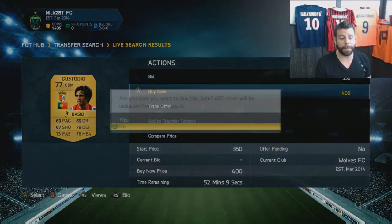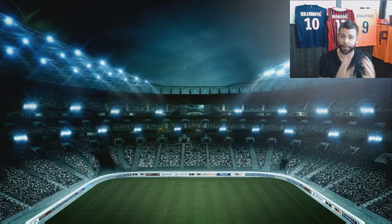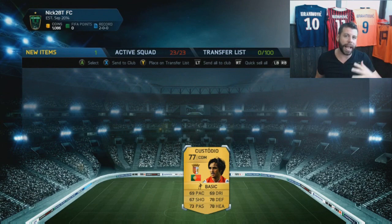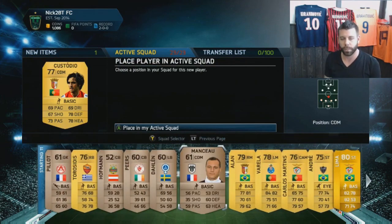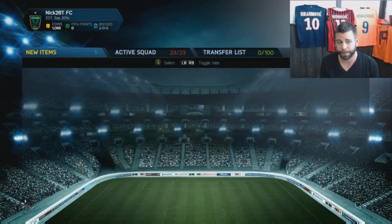Right off the bat, I'm going to buy Custodio. He's not the greatest player, but he's only 400 coins and he's fresh — so I can use him for seven games, then discard him and buy someone else for 400 coins. That's the theory. I wouldn't normally use this card in a main team, but I'm trying to teach you that you can basically build teams and use them for free.